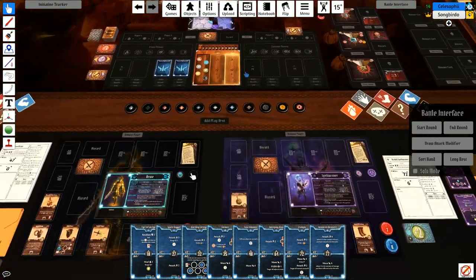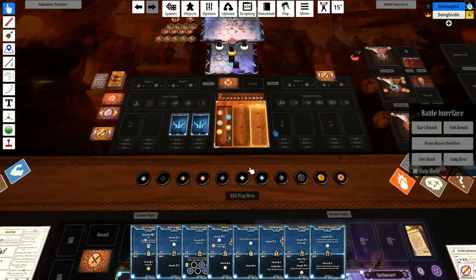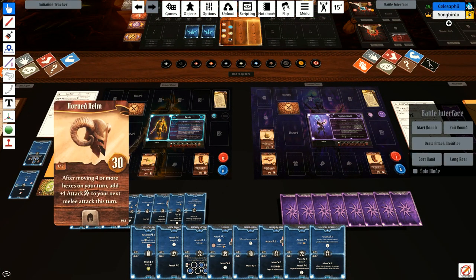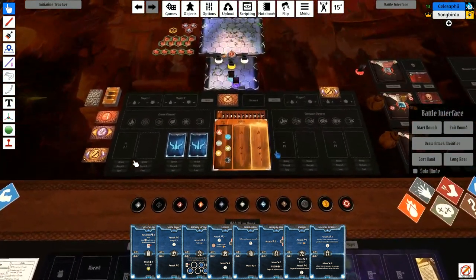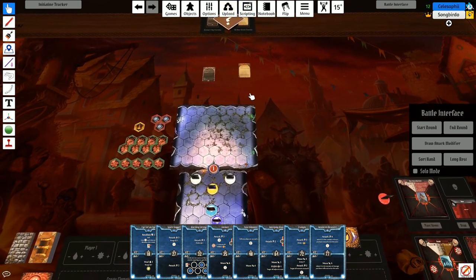So we're back in Gloomhaven. We did some shopping — you ended up getting boots, and I got a new helm and hide armor. Since we're in Gloomhaven we can do a city event. I've already pulled them out while I was waiting for you yesterday.